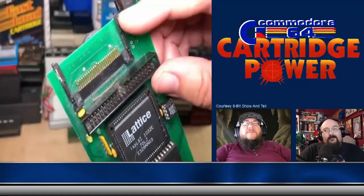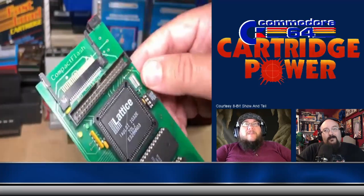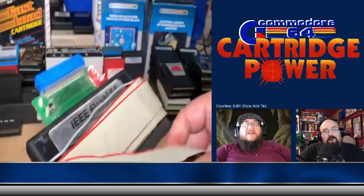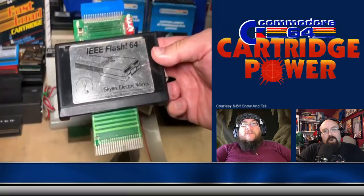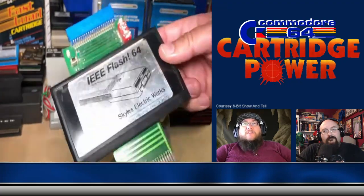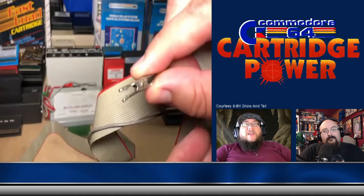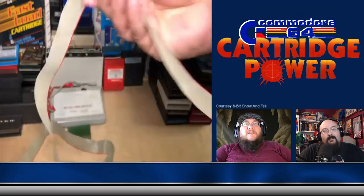There are definitely times, especially with the Atari, that I wish something was on a cart. We made almost all of our stuff off other means. Something with a cartridge slot — we don't have that kind of thing today. Really, the cartridge slot for a modern computer is just all the I/O ports and USB ports and whatnot. It just evolved through time. For the C64, you could plug in games, but it was also an expansion port just as much as it was for games.